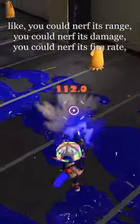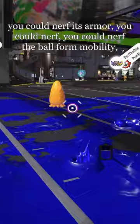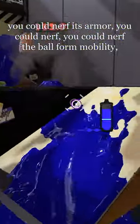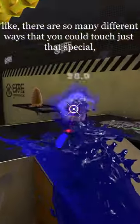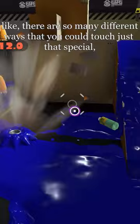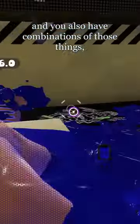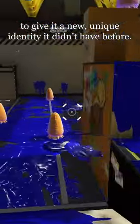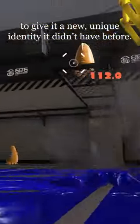You could nerf its range, you could nerf its damage, you could nerf its fire rate, you could nerf its armor on the crab tank, you could nerf the ball form mobility. There are so many different ways that you could touch just that special, and you also have combinations of those things, and you could even nerf a bunch of those things but also give it a buff to give it a new unique identity that it didn't have before.